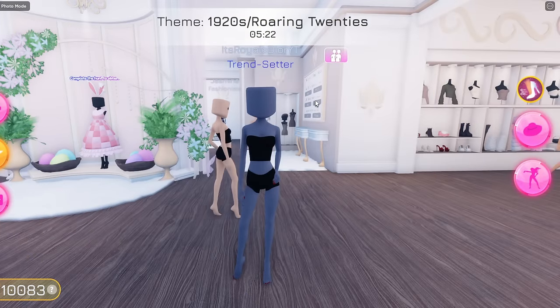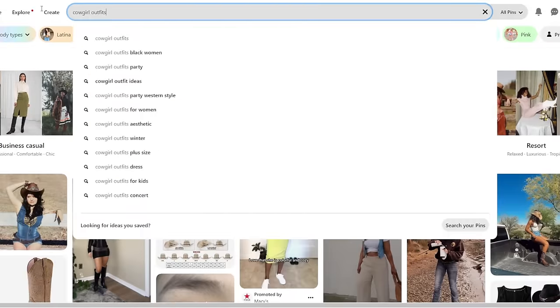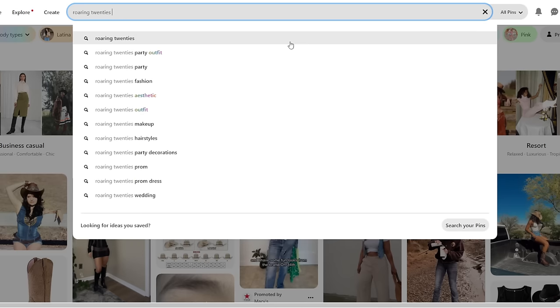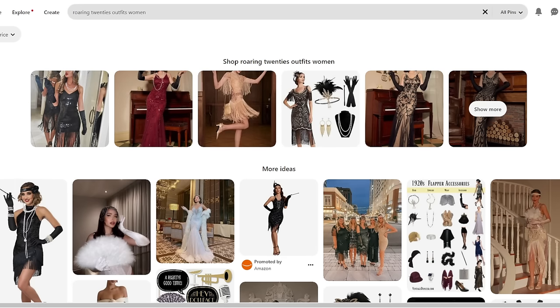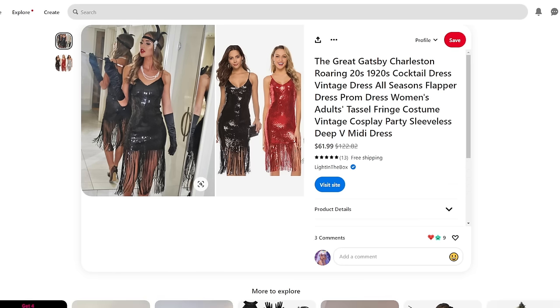The theme is 1920s slash Roaring Twenties. We're in Pinterest and we're just going to search up Roaring Twenties outfits. This is all the stuff that we see here. That is so cute, and we have to use the first one that we see. So this is the first one right over here.